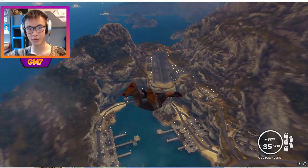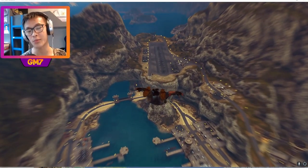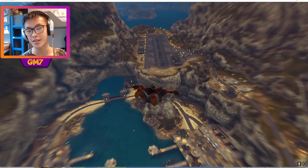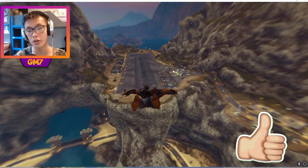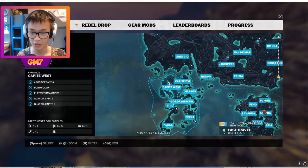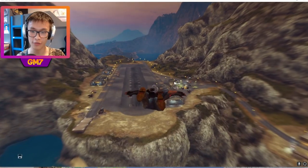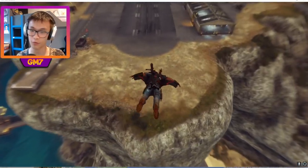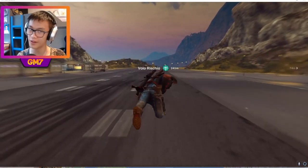Hey guys, it's GrEaT MaStEr here, welcome back to another video. We're back again in Just Cause 3, and if you guys remember last time we re-liberated — I don't even know what it's called — the Porta Dracon complex, which is one of the main complexes in this main region. I forget what it's called. I'm so bad at this game, but I've already disabled all the FOWs through the missions I've done before. I completed this game, but I wanted to have some fun.